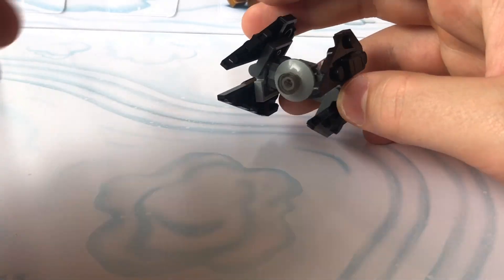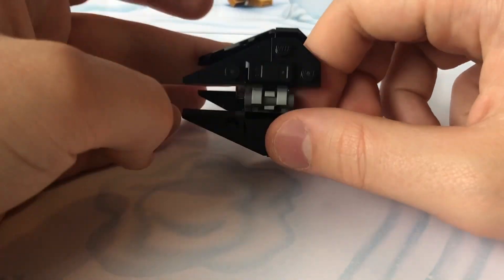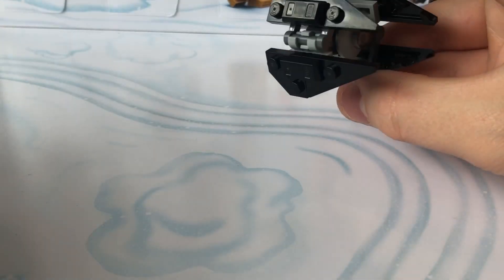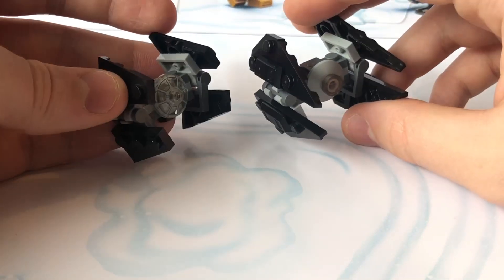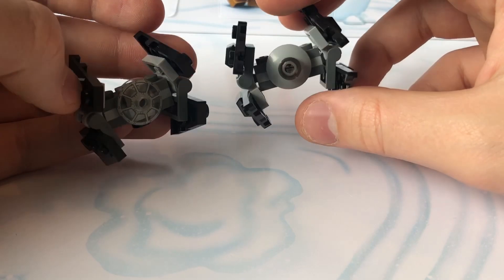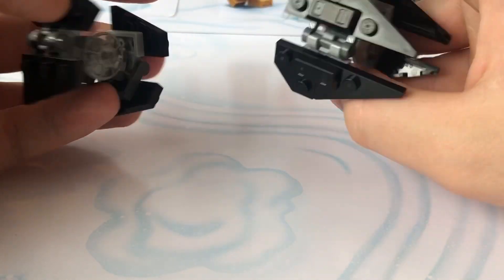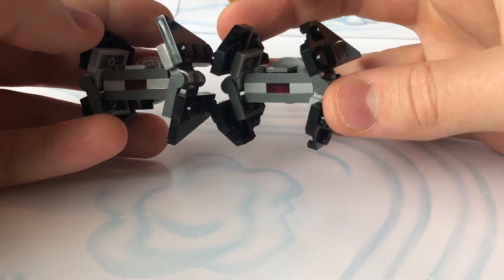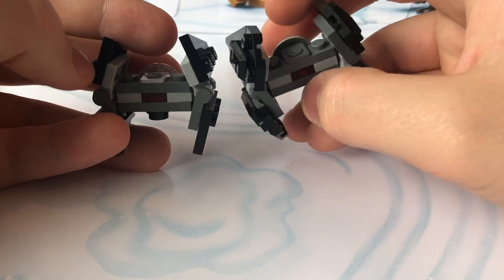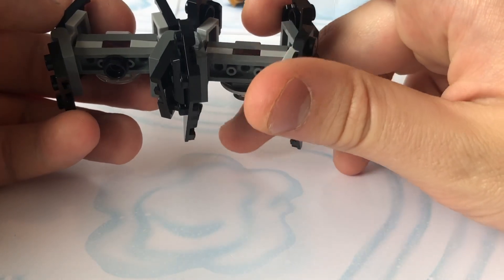Day 15 was the TIE Interceptor and I think this one looks really cool. I love the wings — I love the angles with the pointy bits. Specifically in contrast to the 2016 Advent Calendar build of a TIE Interceptor, which is absolutely crap compared to this. They do have a surprisingly similar build for the midsection, like with the red bit in there, except that one has a stud on the bottom.